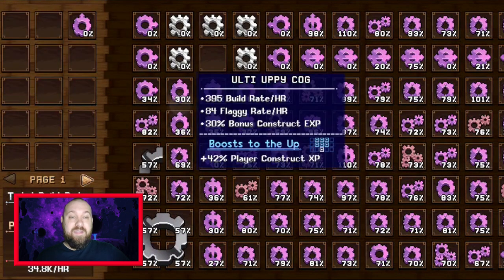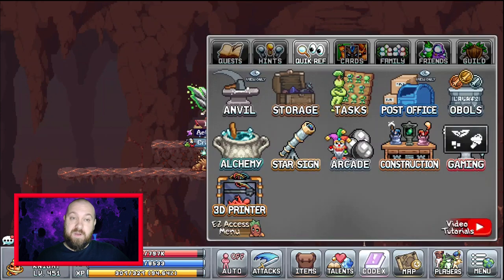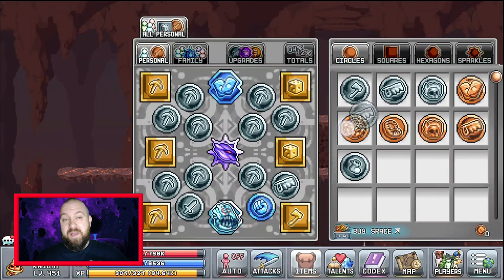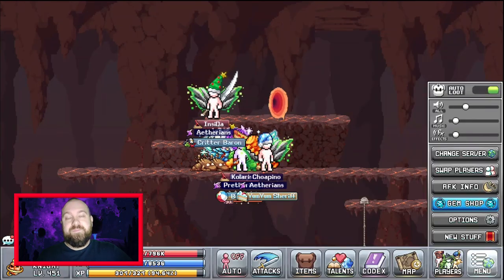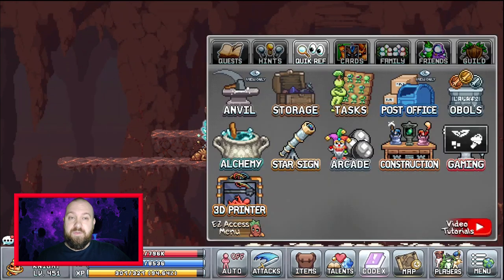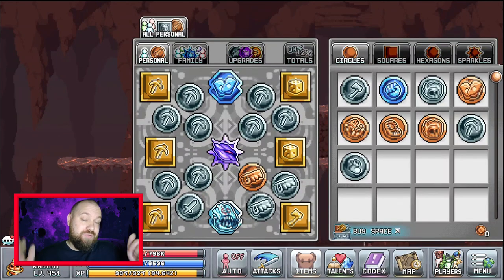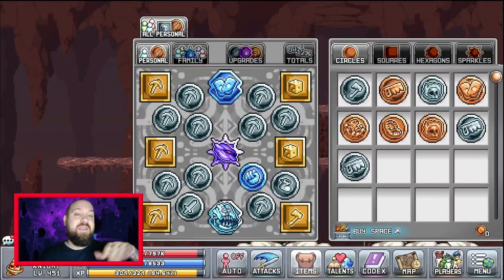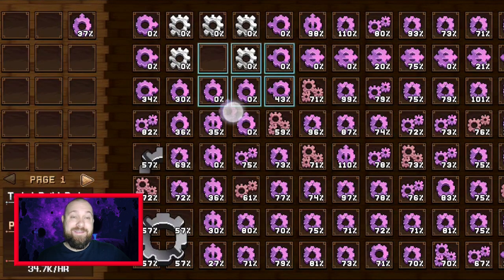Another tip: if you want to truly min-max your construction, you can snapshot the obols. Put the construction obols into your build, go into the gem shop and come back — you'll have snapshotted them. You can then change to a different set of obols. However, you cannot change screen after doing this. So for example, set your divine knight up to statue farm, put on your construction obols, go into the gem shop to snapshot it, come out, and leave the divine knight farming statues — that way you get maximum construction gains.